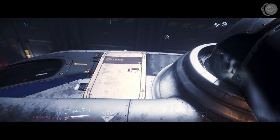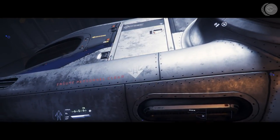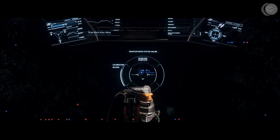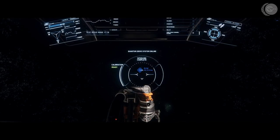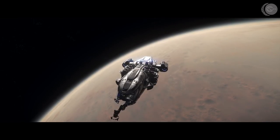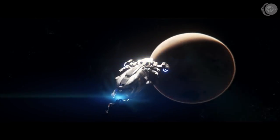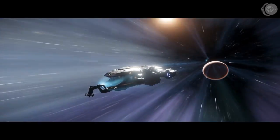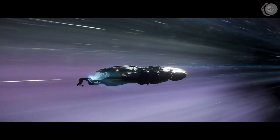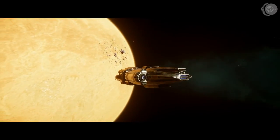So let's light this candle and get off this planet and get headed out to Ariel. Okay, it's been about eight minutes. I've been flying already. We are high above the surface of Hurston, and we are going to make our way to Ariel in just a few seconds. Let's see if we can get a nice look at this quantum jump here. And we're there.